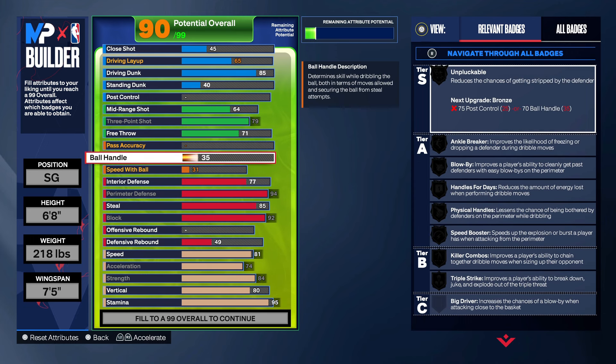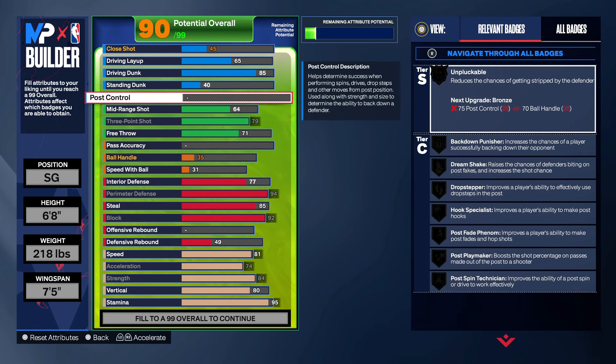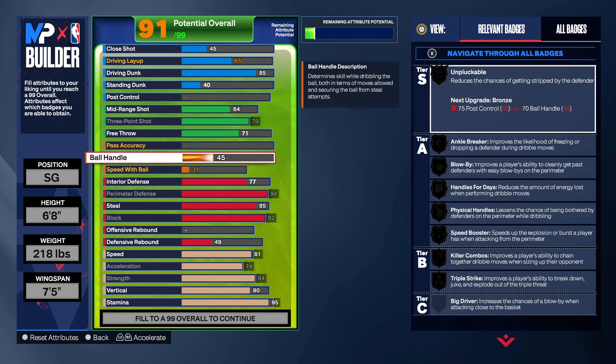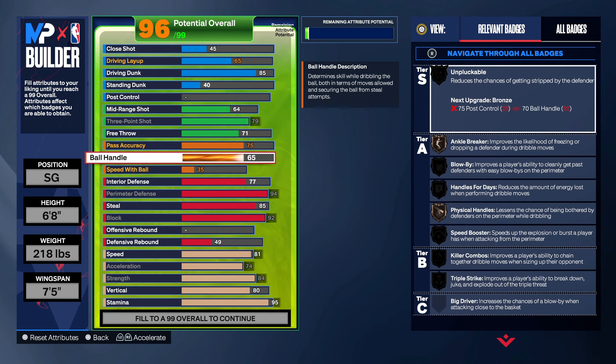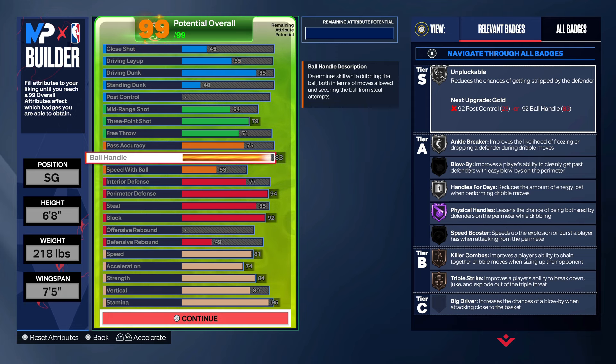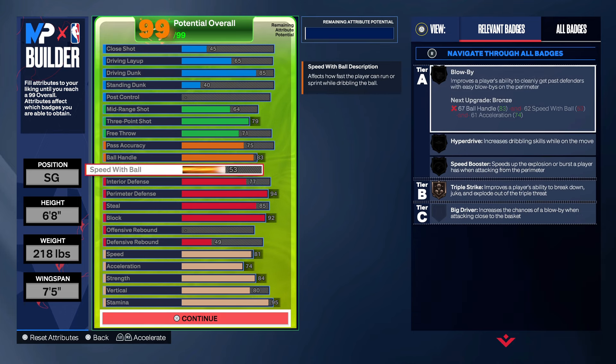The ball handle — this is a pure lockdown, you feel me? Shooting good, finishing good for a lockdown for sure. Put up the ball handle. Put that pass accuracy up to 75 for the passing packages. We added a 96 overall rating. Put your ball handle up to 83 — that's gonna give you Jamal Murray behind the back. You get all the sigs that 6'8s got. This is low key cheating. And you wanna go shooting guard so you can get the pro dribble package.